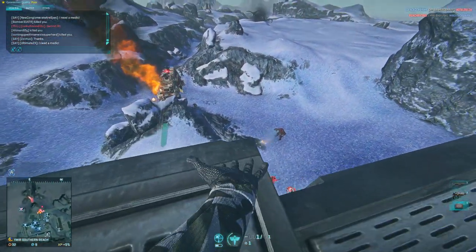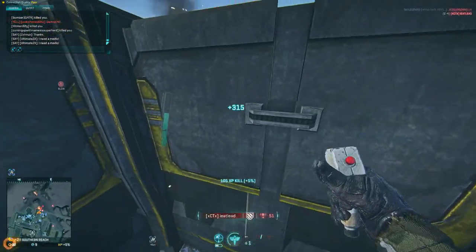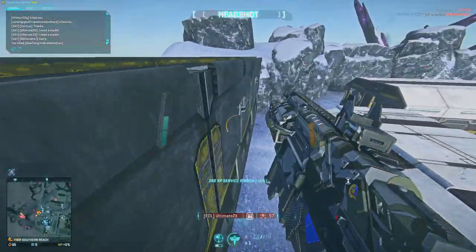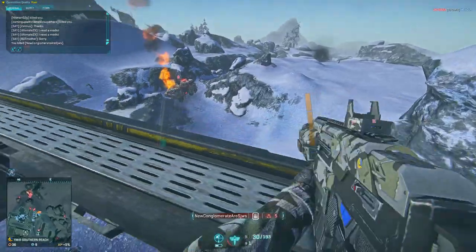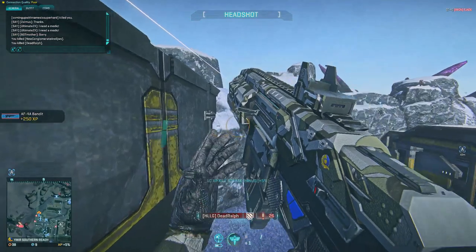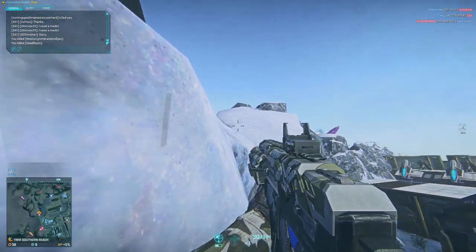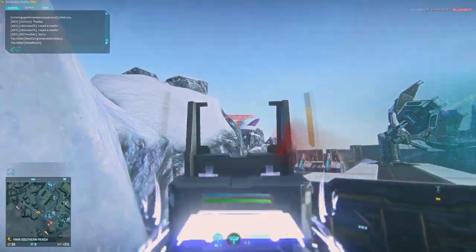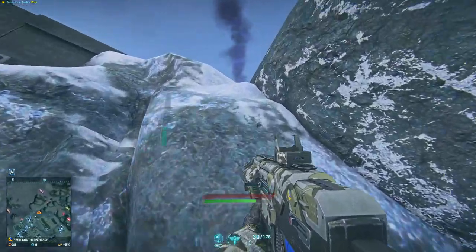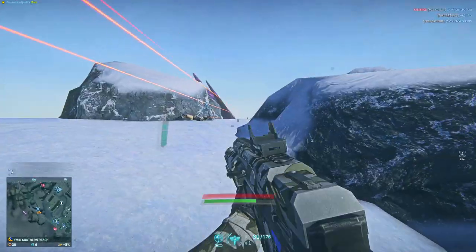We've talked about versions of the Mercenary designed for longer distance engagements, but let's say you're interested in the other side of the spectrum — you like the Mercenary but wish it had a little more going for it in close quarters combat, just enough to be more competitive in the CQC arena. I bring to you the AF4A Bandit. This is a version of the AF-19 Mercenary that comes with a 0.75x ADS movement multiplier.